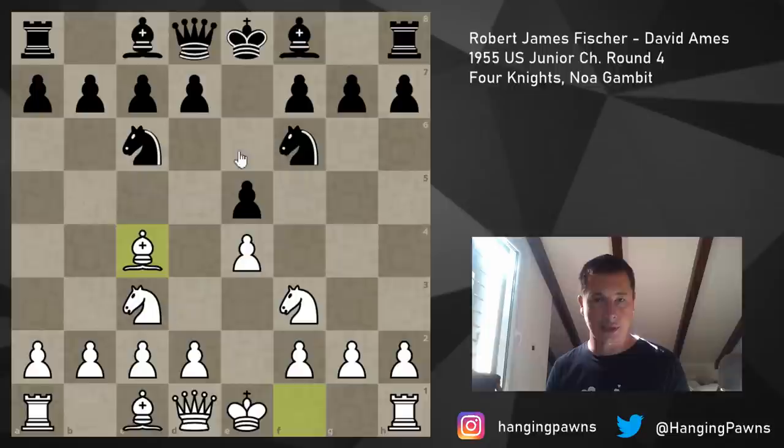So after Bc4, Black goes for Nxe4, and now there are three options. The first one is, as we saw, Nxe4, allowing d5 and an equal game. The second one is to simply castle, and then after Nxe3, you play dxe3, and after Be7 - because Black should be castling - if Black tries to defend this pawn with d6, White could start an attack quickly and it could be too dangerous.